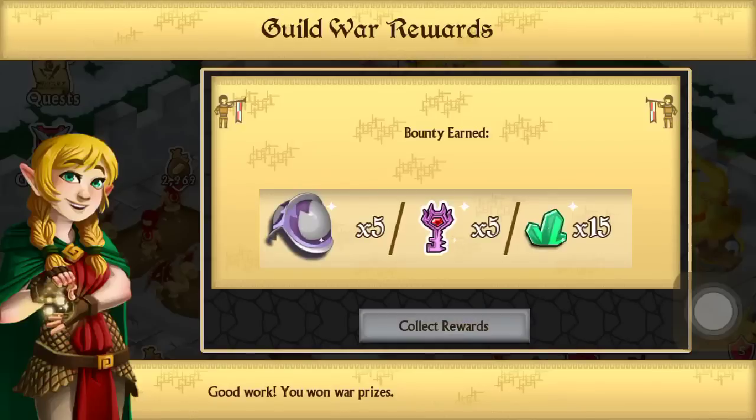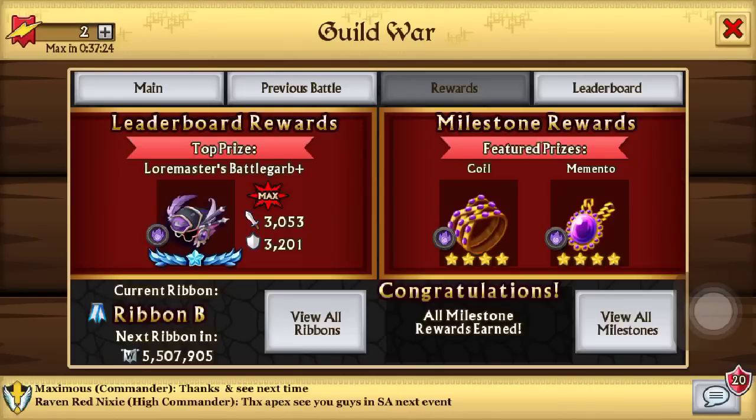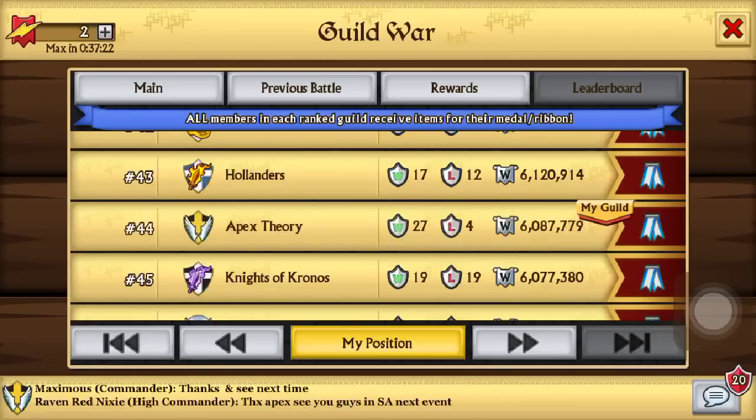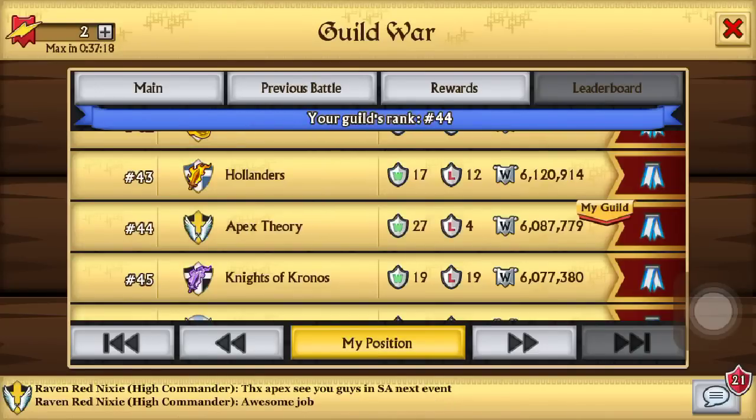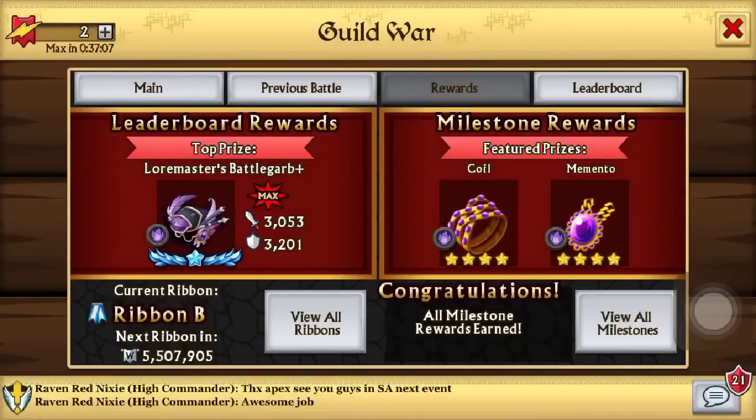DP keys and 15 gems. This is the top 50 reward. This war was our first pushing for a war — we pushed for raids before, but this was our first war push. We got 44th place, pretty successful. We both got the 75k milestone on the first day.